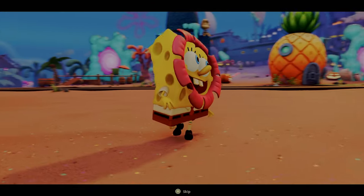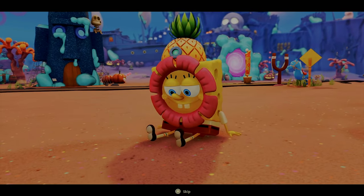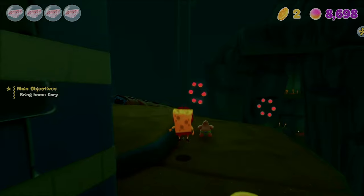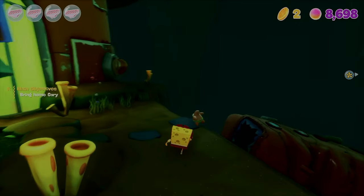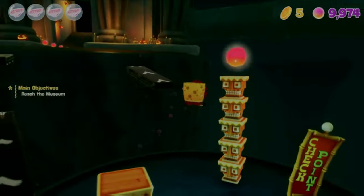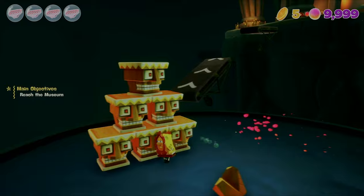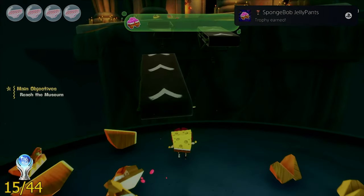Nothing like flipping some burgers to get your mind off the end of the universe. Once I finished with that world I got a brand new costume — a lazy one. With the lazy costume on, we get to go trick-or-treating in Rock Bottom, where we also have to find Gary. While trick-or-treating, I found more than just sweets.